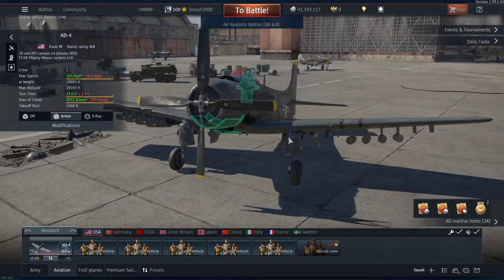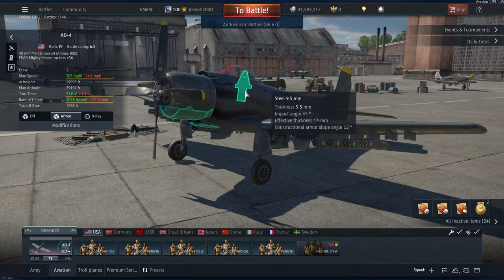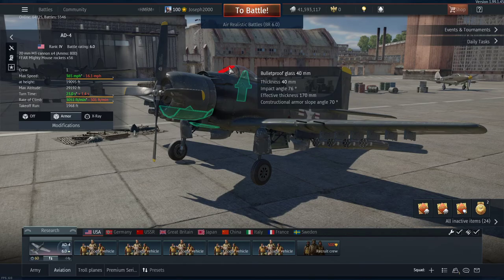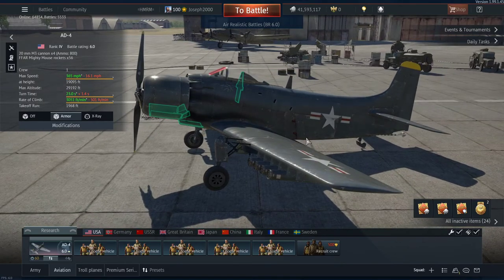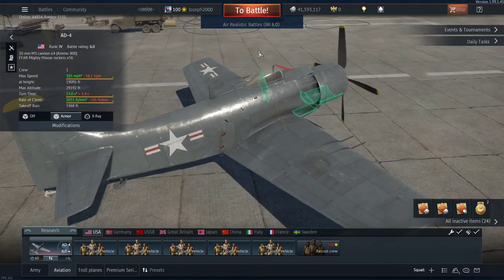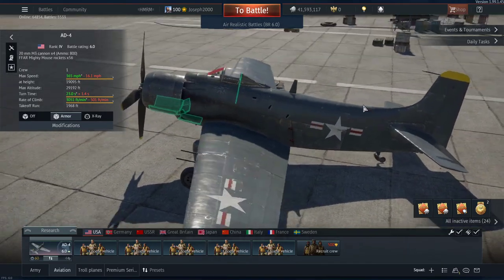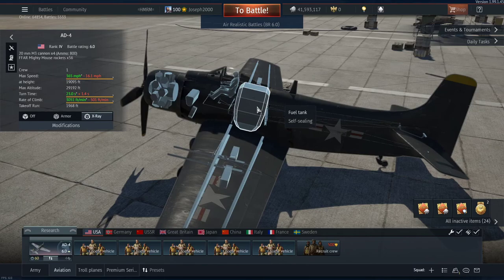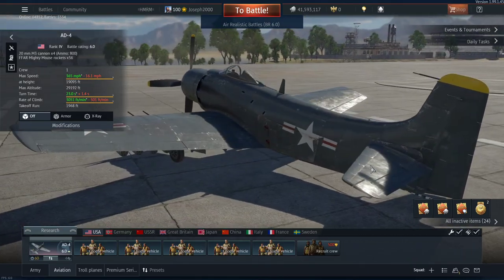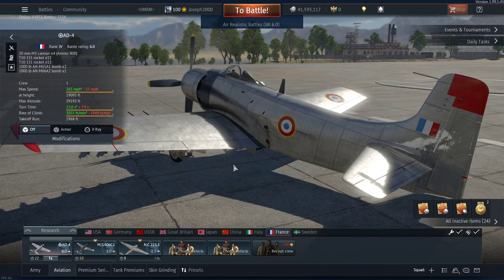Both aircraft share the same armor profile: 9.5mm of steel on the sides and 40mm up front. The armored canopy isn't great because it's a teardrop canopy with a lot of open areas where the pilot can be sniped. Most of my deaths came from the central fuel tank catching fire and running out of fuel, so just watch that central fuel tank.